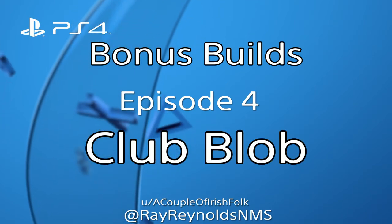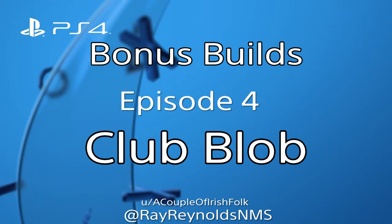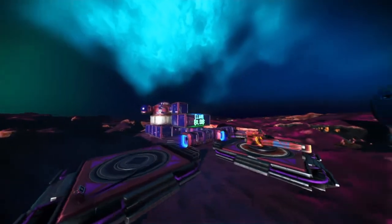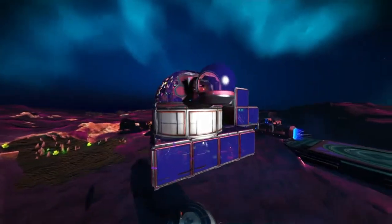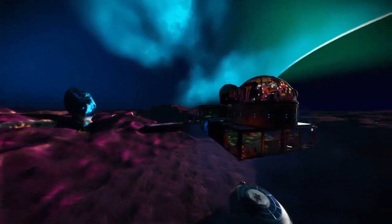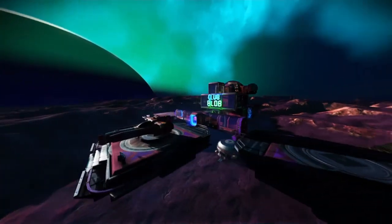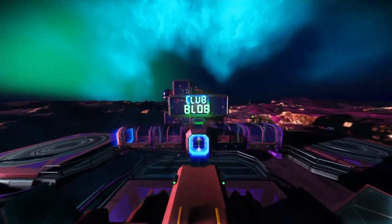Hi guys and welcome to episode 4, Bonus Builds! Today we've built Club Blob — let's have a quick look. It's a really fun build, really quick, and it opens up your freedom when you just want to go nuts with some building materials. It's comprised of cuboid rooms, a few bits of circle structure, and mostly decoration and lights. We'll pop inside now and have a look — it's a lot of fun this build.